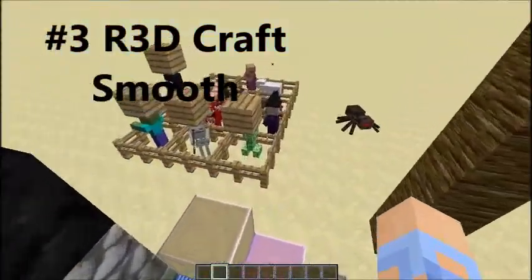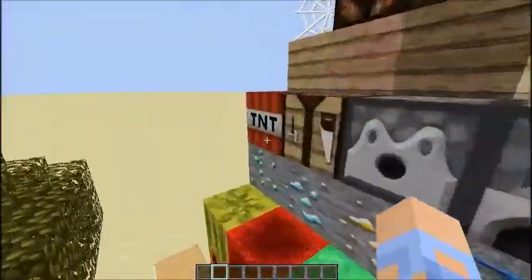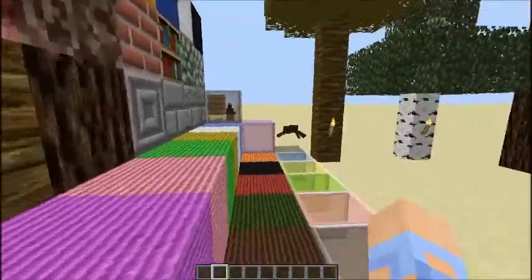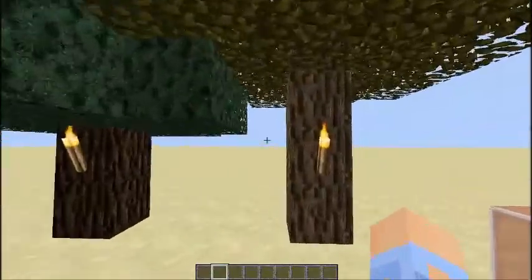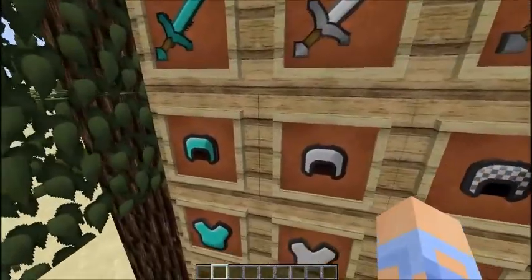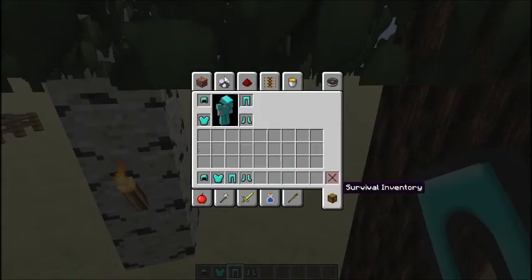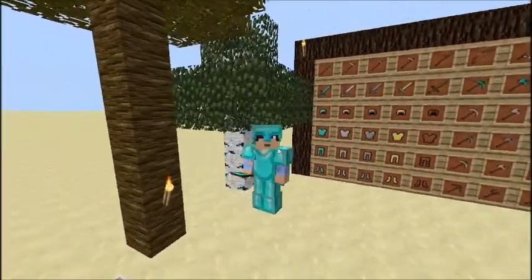Alright guys, number three is either RedCraft or R3D Craft — I'm using the smooth version. The link will be in the description. I really think the wool is cool. It's pretty much the default texture pack but with more detail in it, which is kind of cool. The diamond armor looks cool too.